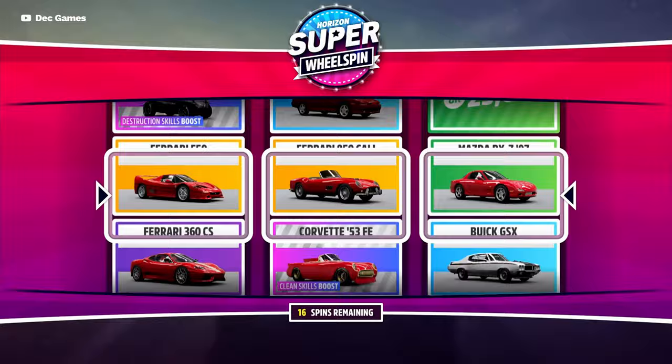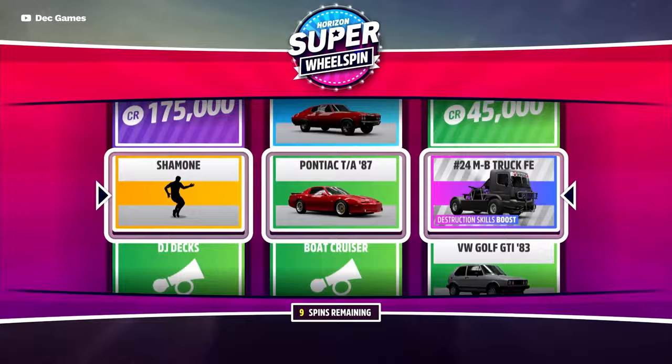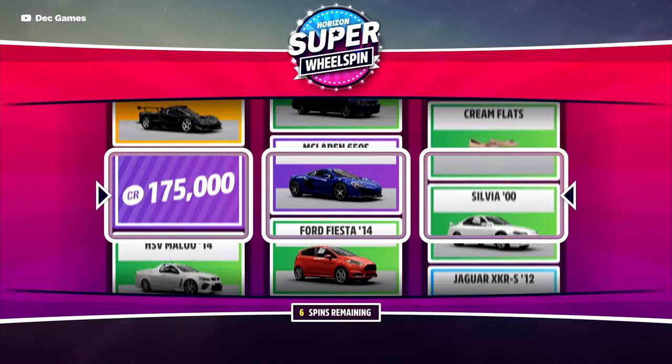In each super wheel spin you win hundreds of thousands of credits. When it's not cash, it's cars that you can sell at auction, and Forza Edition cars that can speed up the method. You're also getting XP from your skill point score and also the first perk you buy in the Wheelie's Jeep.